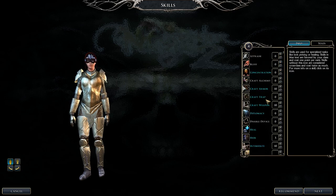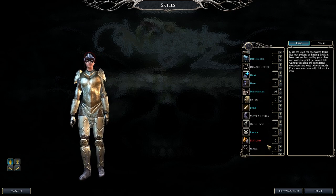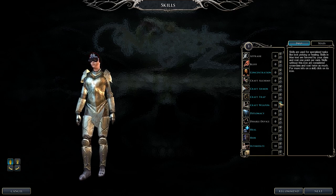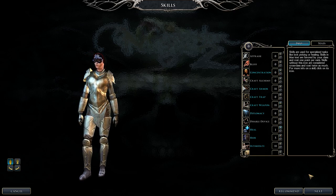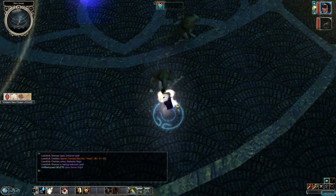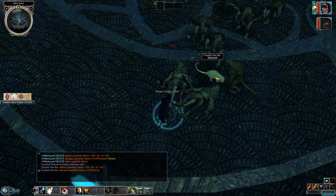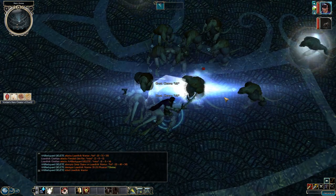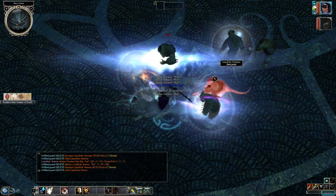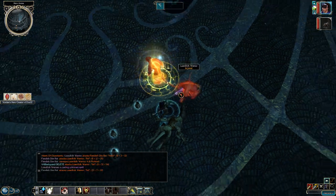Skills include Concentration, Craft Armor, Craft Traps, Craft Weapons, Diplomacy, Hide, Heal, Move Silently, and Intimidate. For combat, treat this like a fighter with extra tricks. Sneak attack when you get the chance. Against good-aligned enemies, use Smite Good. There are only a few moments in the Neverwinter Nights campaigns where Smite Good is useful, but this is a great prestige class if you want an evil melee fighter.